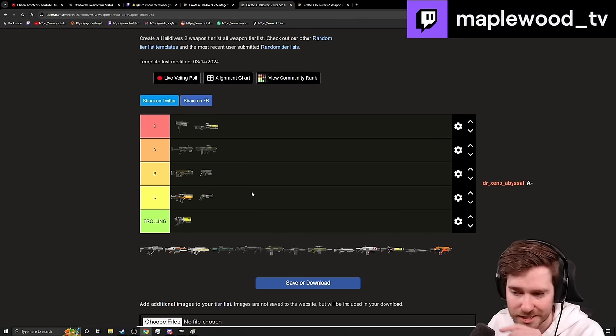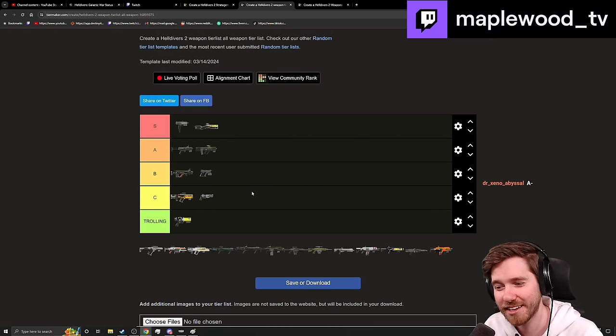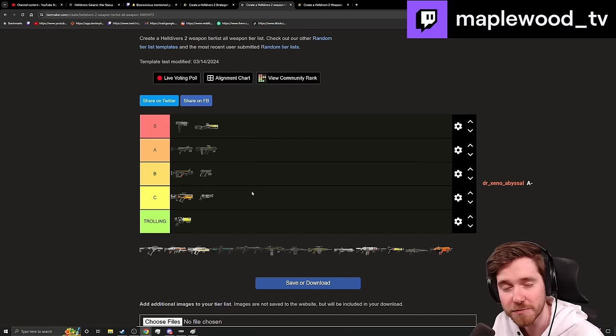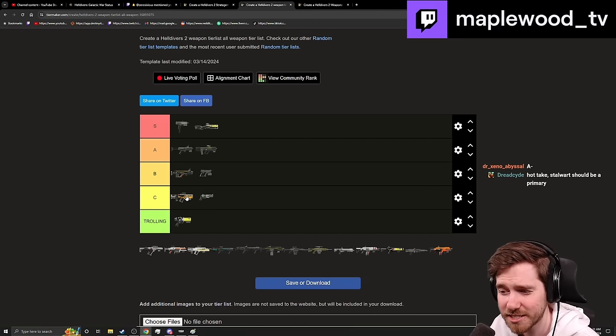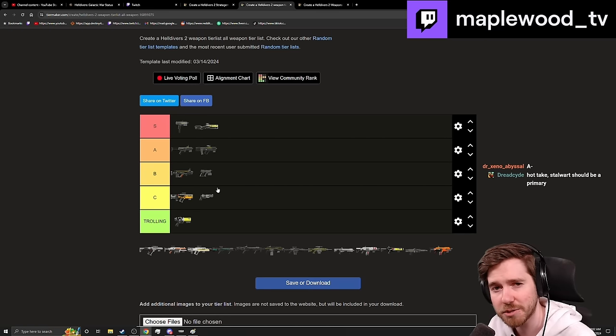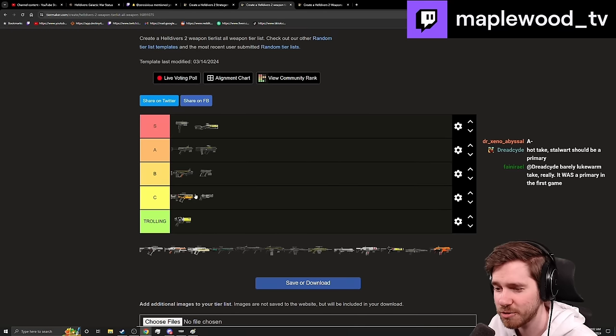The Concussive deserves a C-plus area. It handles supporting your team well because of its stagger, but that's really all it has — very little stopping power, and it lost its explosive buffs so it's not doing explosive damage to squishy bits. It doesn't help with Bile Spewers, has no medium pen, and a pretty slow fire rate. It probably deserves to get its explosive damage back; I don't think that would make it overpowered.